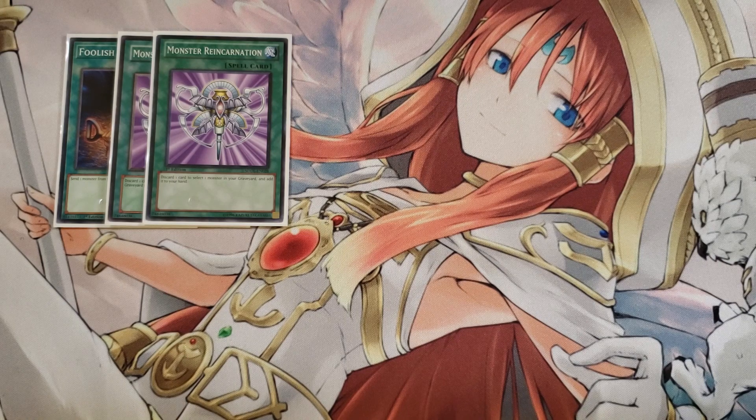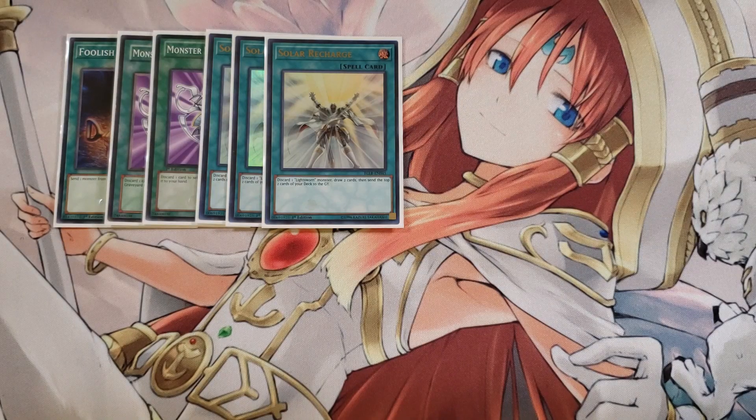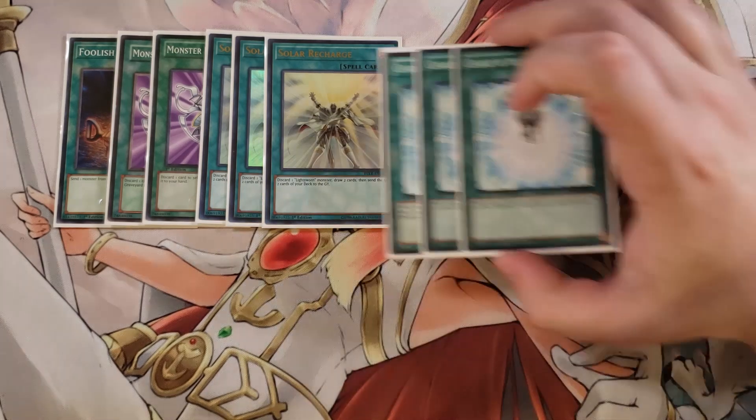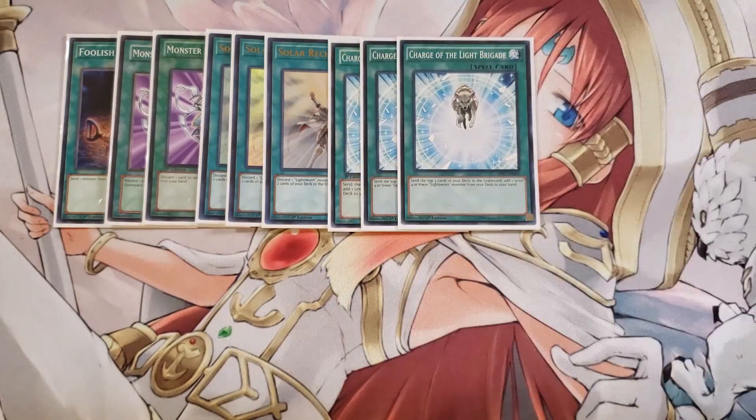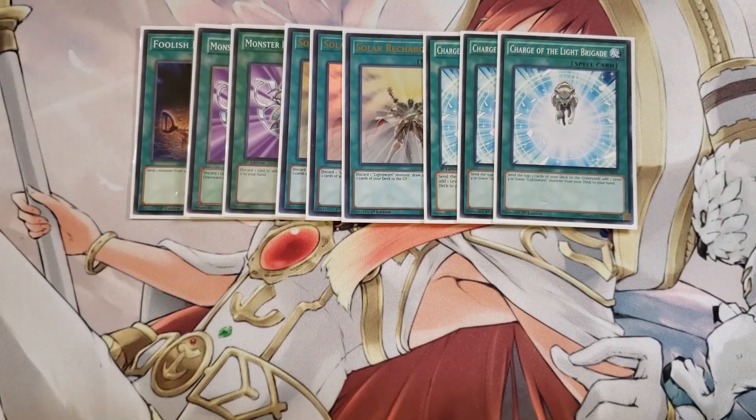We then play three copies of Solar Recharge — they're basically additional draw power for the deck. You can discard a Lightsworn to draw two and then mill two, which is great for this deck. Three copies of Charge of the Light Brigade is fantastic for Burning Abyss because you're just going to send your Burning Abyss monsters to the graveyard — great for the Burning Abyss engine — while also adding a Lightsworn from deck to hand, then using Solar Recharge to dig even deeper.